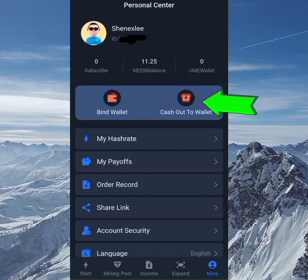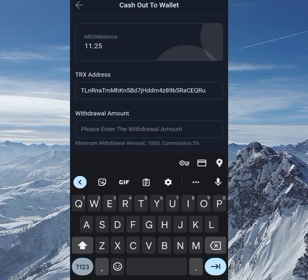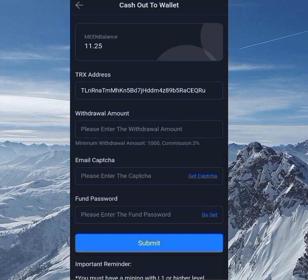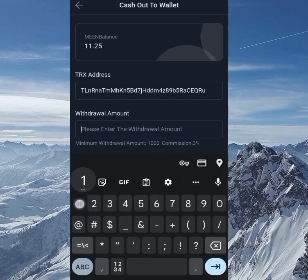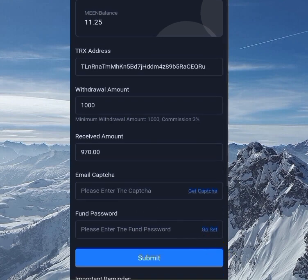Now let's check out the cash out to wallet option. The TRC20 wallet address is already showing since that's what I entered. The minimum withdrawal to wallet is 1,000, and there is a 3% commission withdrawal fee — so if you withdraw 1,000, you will receive 970. You also need to get the captcha and set up your phone password under Setup before you can submit a withdrawal request.